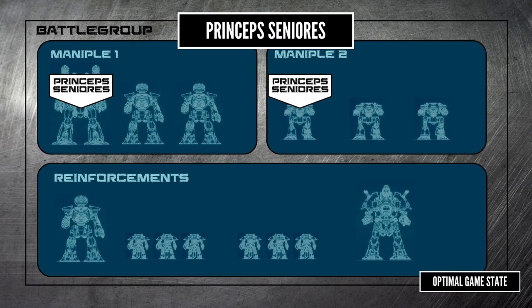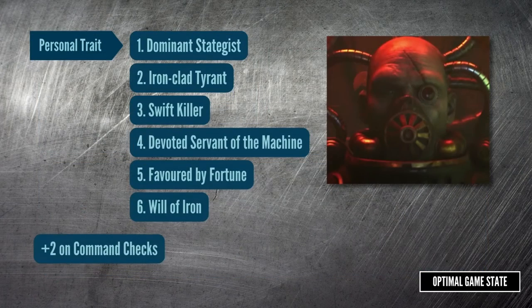After forming the maniple, you get to select one of the titans to be the maniple's leader and have a Princeps Seniores. When assigning orders to that titan, you get a plus two to command rolls, making it a lot more reliable. They also get a personal trait. The rules say to roll, or if both players agree, just pick. Most people go with the pick option as it removes randomness and avoids the weirdness where the trait changes each game, especially if you're playing a campaign with the same princeps.